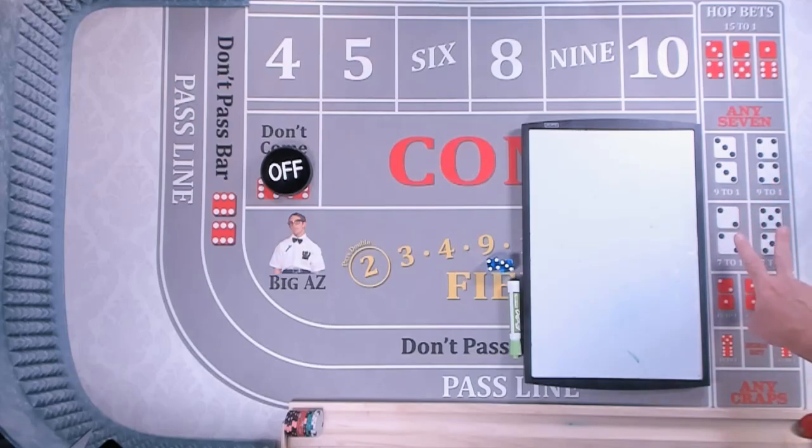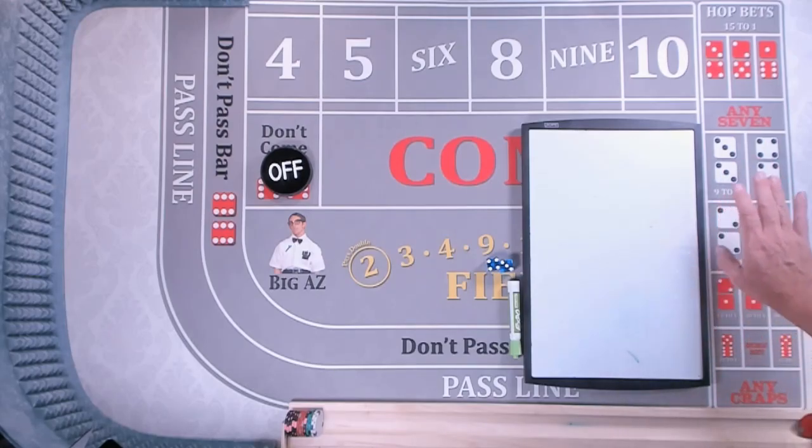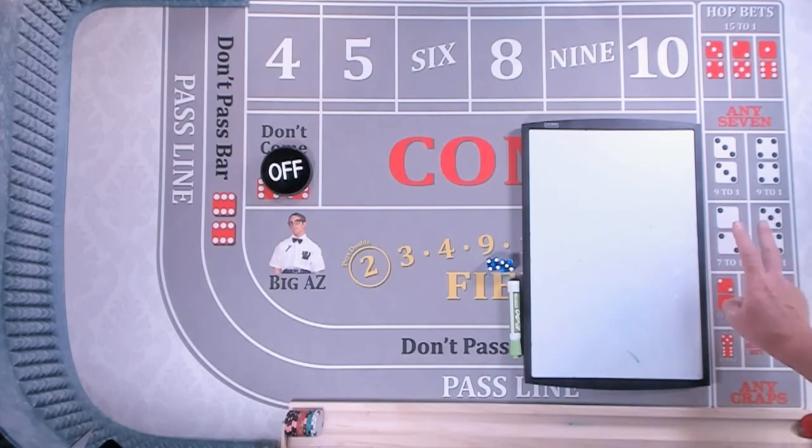I'm going to tell you why I prefer the 4 and 10 over the 6 and 8. I know the 4 and 10 has a higher house edge. A lot of times people will say in the gambling industry these are sucker bets because the house edge is so high. I get it, I understand it. Let me explain why I believe the 4 and 10 is the better play.